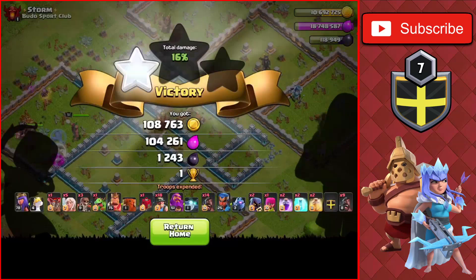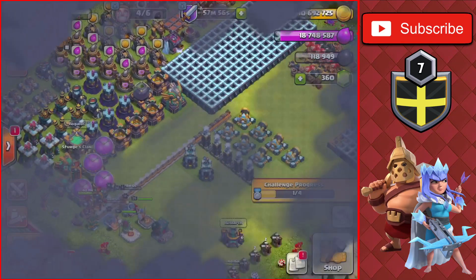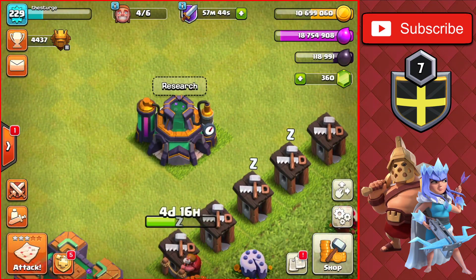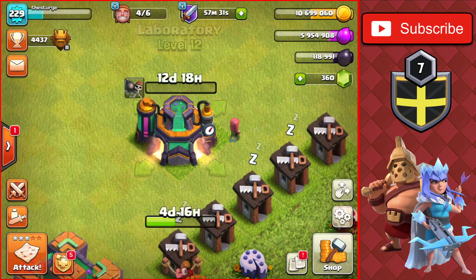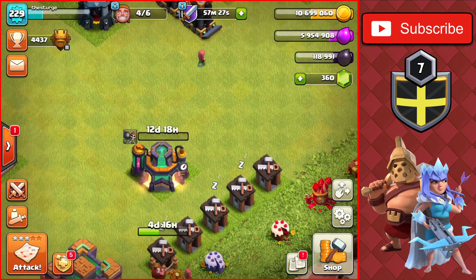We now have enough to upgrade something in the lab, which is what we wanted to do today: upgrading the Wall Breakers up to level 10 — a 12.8 million elixir upgrade with a 12.5-day timer. We'll let that run for the full 12 days. We're down to about 6 million elixir, and we don't really have anything else to spend it on besides the Warden and some walls.